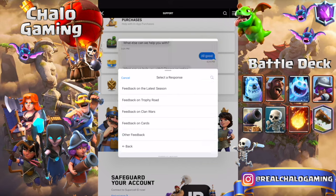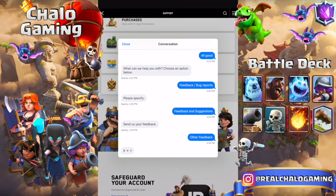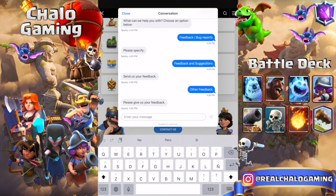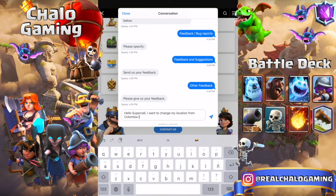Here, when it says 'Send us your feedback,' you will want to click Other Feedback and it will actually let you type your message. What you're going to want to type is: 'Hello Supercell, I want to change my location from Colombia to Spain as I just moved countries.'